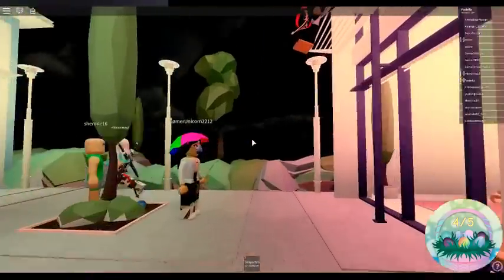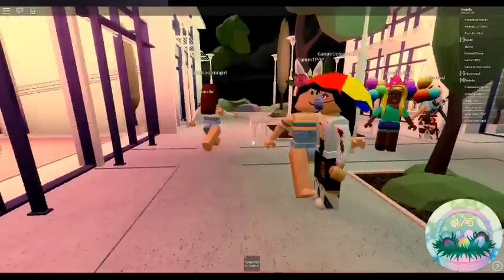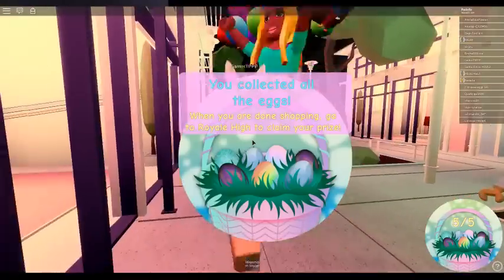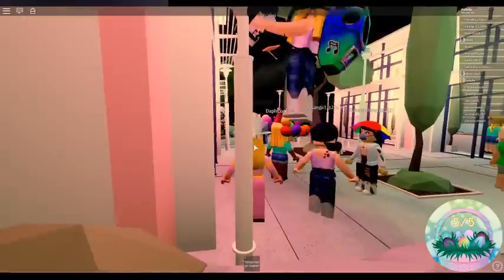The last egg is going to be right across from the Astralis statue, which is under this small tree, and now you've got all 5 out of 5 eggs.